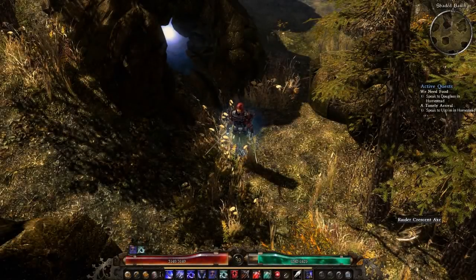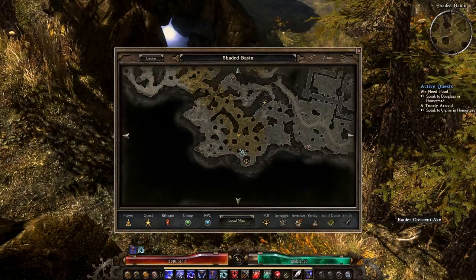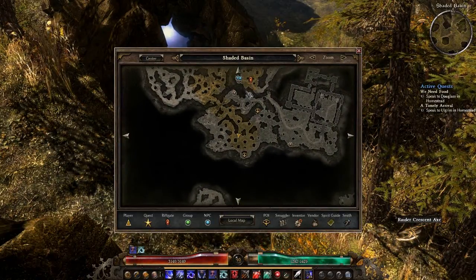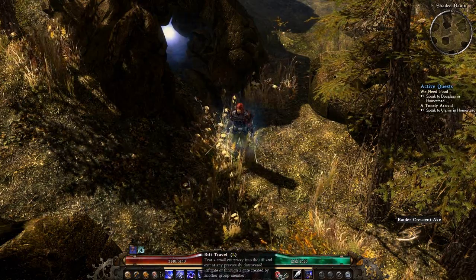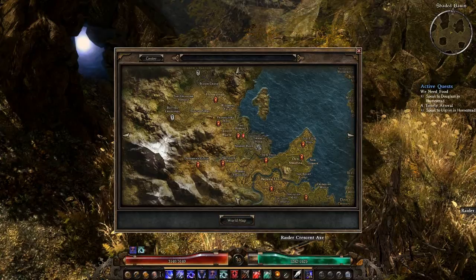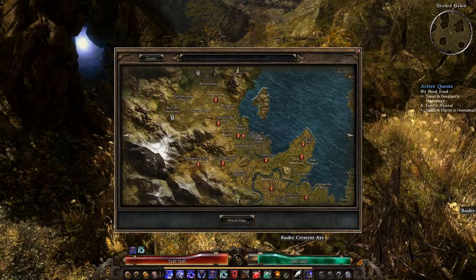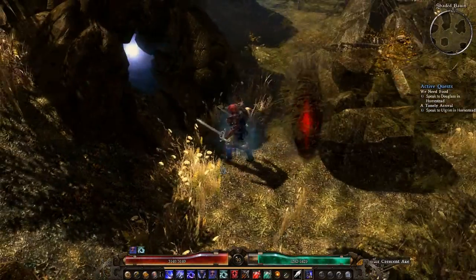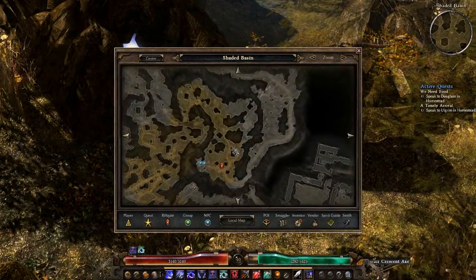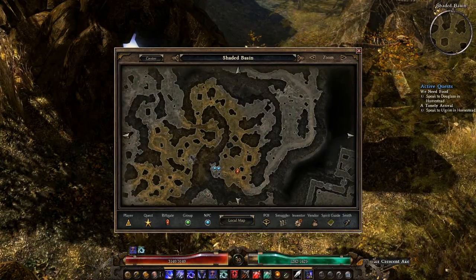Hello everyone, this is Unretired from Unretired Gaming TV. I just want to show you guys the Pine Barrens secret cave. If you're not familiar, let's do the quick travel right here. Pine Barrens is right here, so you would click on Pine Barrens and go there. From the map, you would start off right here from the rift and go all the way down.